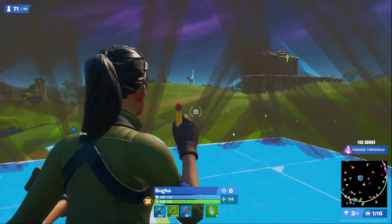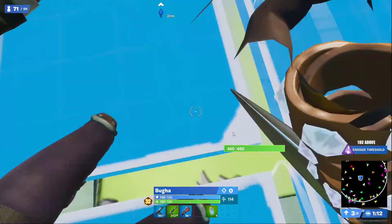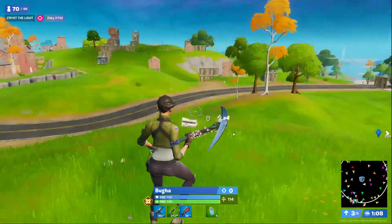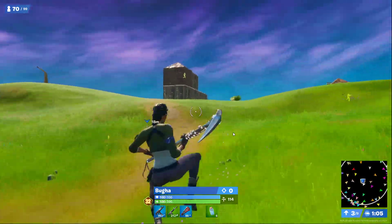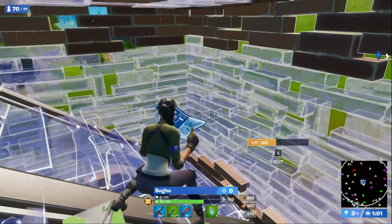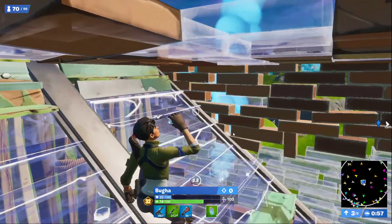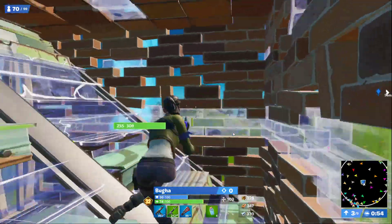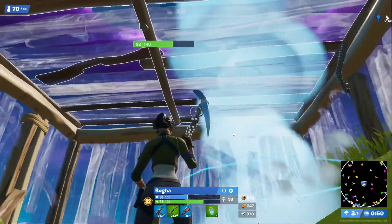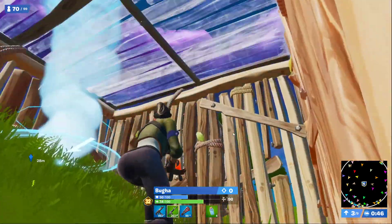There is a supply drop here and he does notice it — he's going to run over for that because he wants the pad guaranteed and a chance at an RPG. He does get tagged up a little bit, but it pays off. He gets sniped but that's alright — he has the minis to heal up. That was the first heavy tag he took. He goes over, picks up the free pad, which is going to help him save hundreds of mats because he's able to play zone pad.